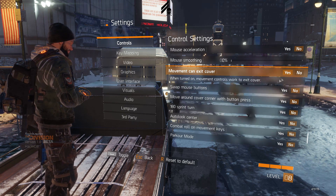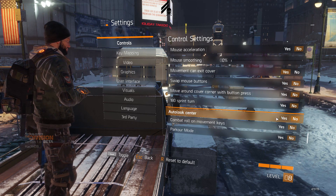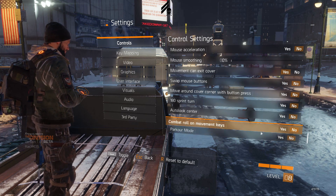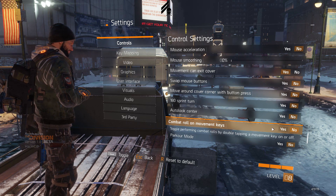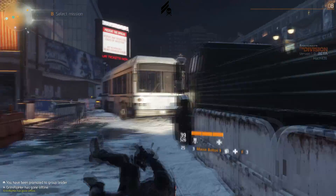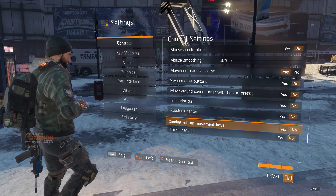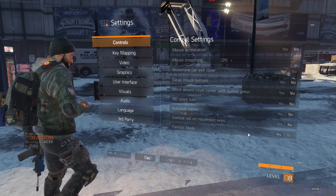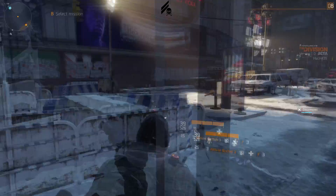Movement can exit cover — you want that set to yes, which should be the default. You may also want to look into combat roll on movement keys. Combat roll means if you double-tap one of the movement keys, it'll roll in that direction.